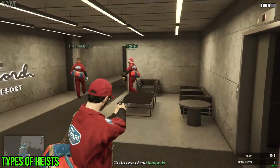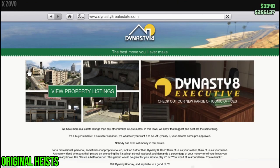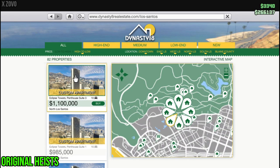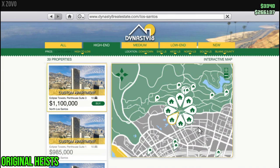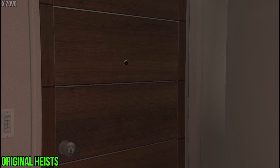Rockstar added the casino heist to the game last December. First, you need a high-end apartment, so go to Dynasty 8 on your phone and buy a high-end apartment starting from $200k. You don't need to buy expensive ones because they are all the same — just different locations.